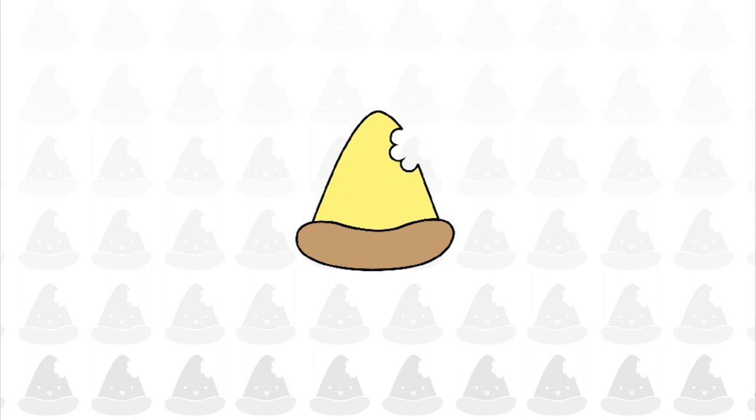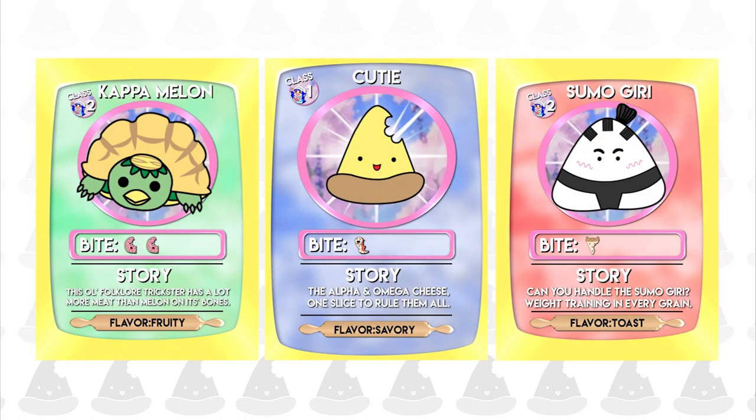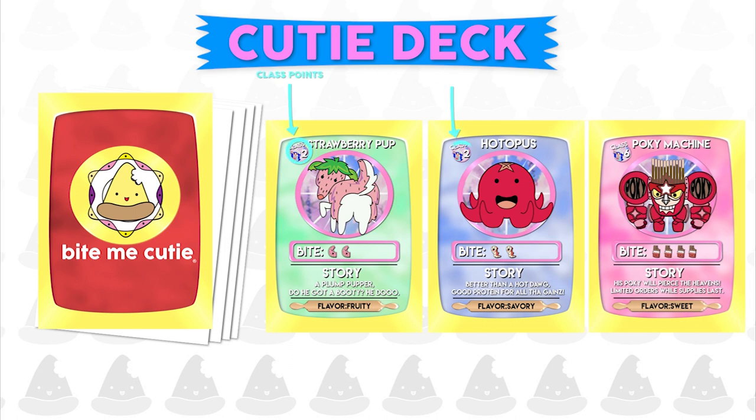Here's how it works. First off is the Cutie deck. This contains cuties — creatures made from food spliced with animal DNA traits. You collect these cards and by the end of the game, the player with the most cuties with the highest tallied class points wins.